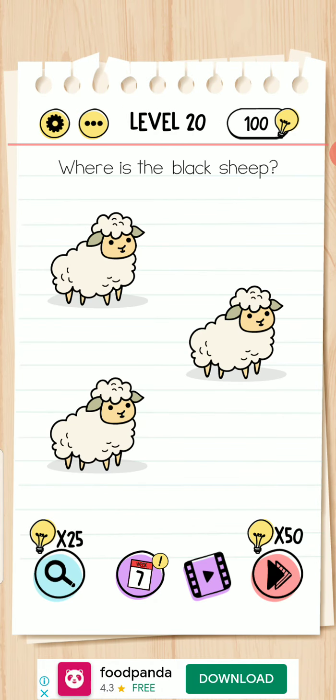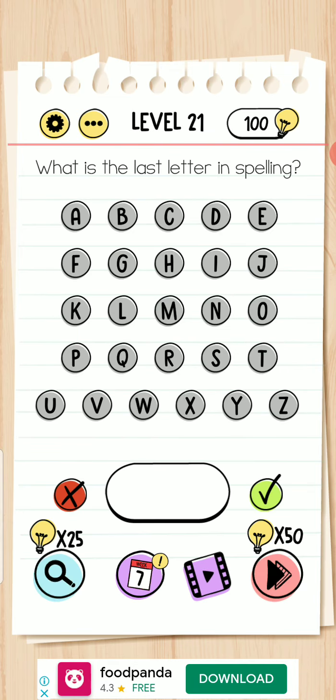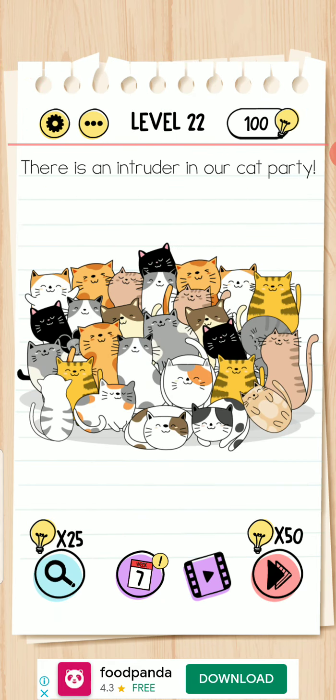Where is the black sheep? Move to here — this is the black sheep. What is the last letter in the spelling? I think it's G. Next — there is an intruder in our cat party.